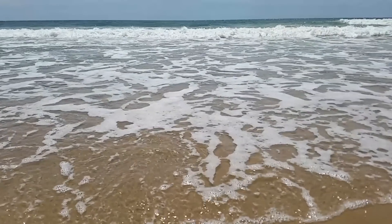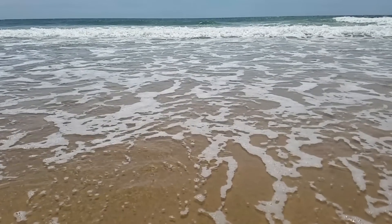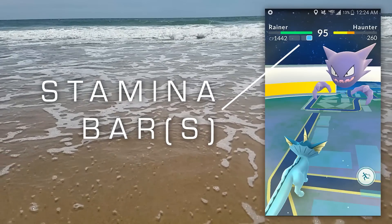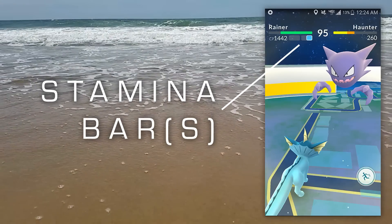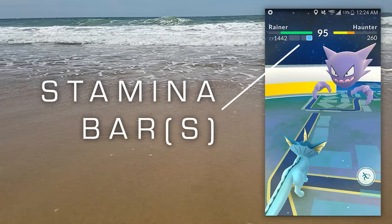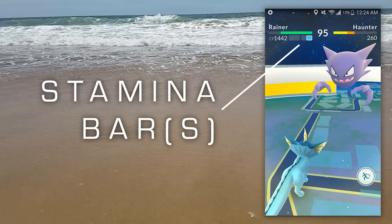Now that we understand that species have different base stats and types, it's important to understand an important new mechanic at play: stamina. Underneath the familiar hit points bar, you'll see an additional status bar. This blue bar fills up and empties based on what's called your Pokémon's stamina. In battle, you begin with an empty stamina bar. As you inflict damage on your opponent, it fills up. When it's full, you can do a special move that is slower but inflicts more damage. Special moves drain your stamina with use.